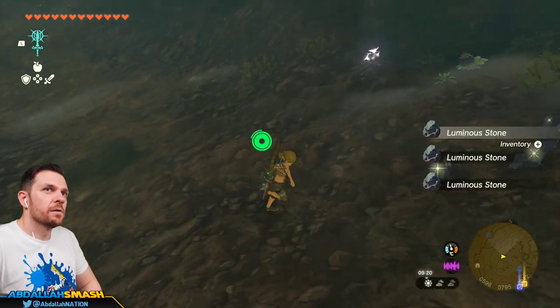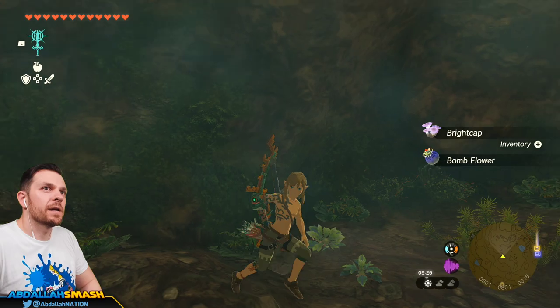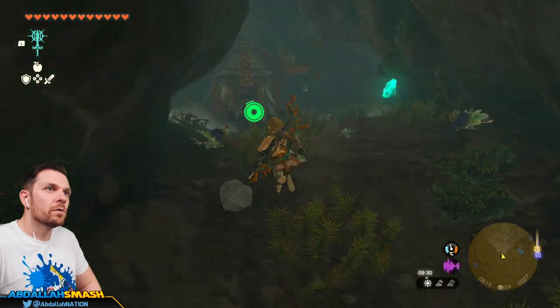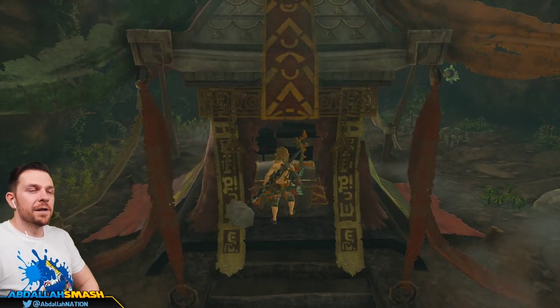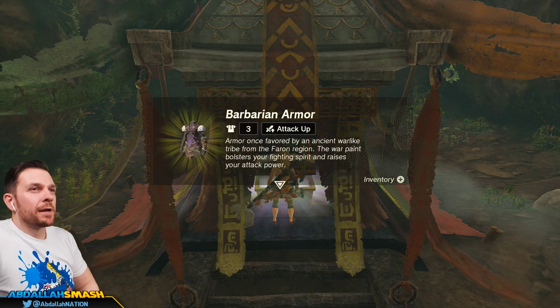Give me all that stuff — flint, Luminous Stones. An extra bomb flower, love that. Take some bright caps and let's climb up here. Let's see what we can find. That's exactly where we want to be. Bomb flower... and voila — the Barbarian Armor!